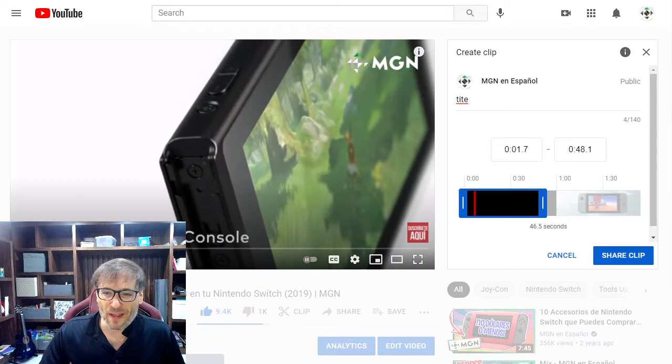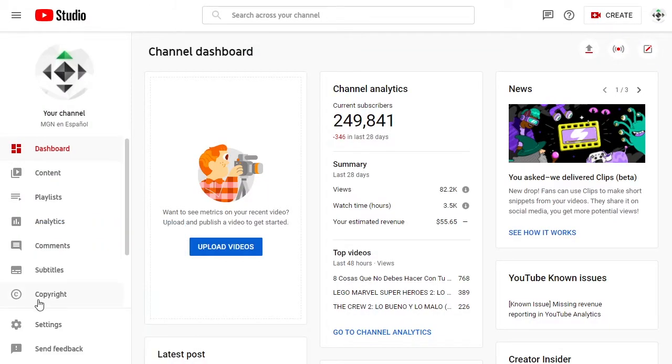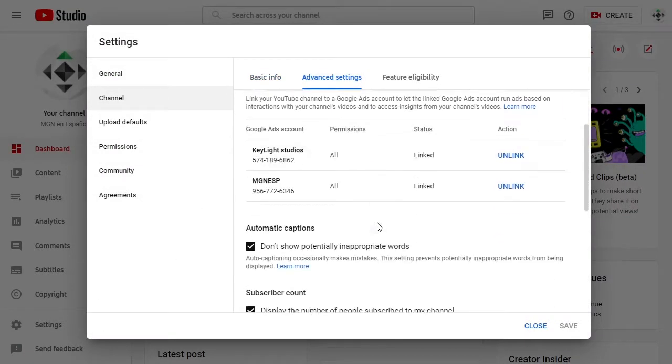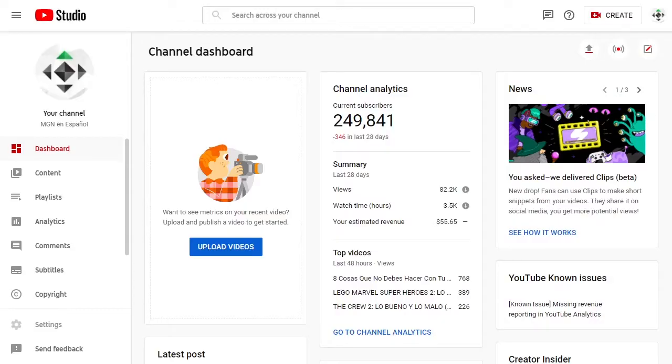If you want to disable that, go to your YouTube Studio — I'll hide myself so you can see — click on Settings, then Channel Advanced Settings, then uncheck 'Allow viewers to clip my content' and click Save.